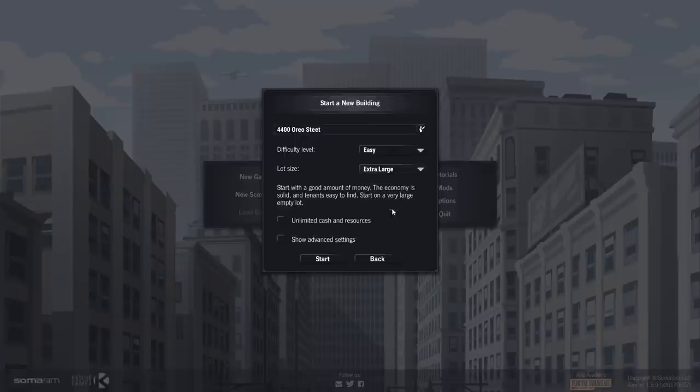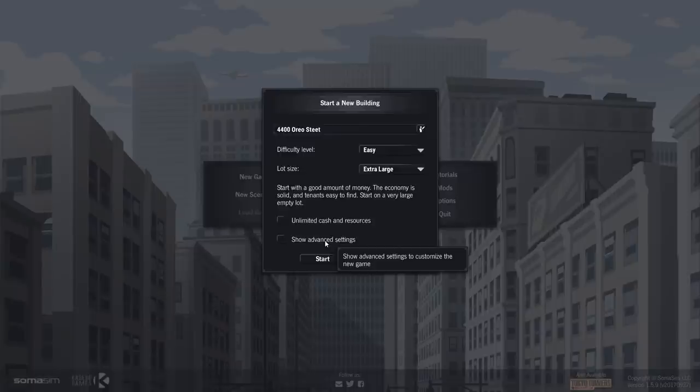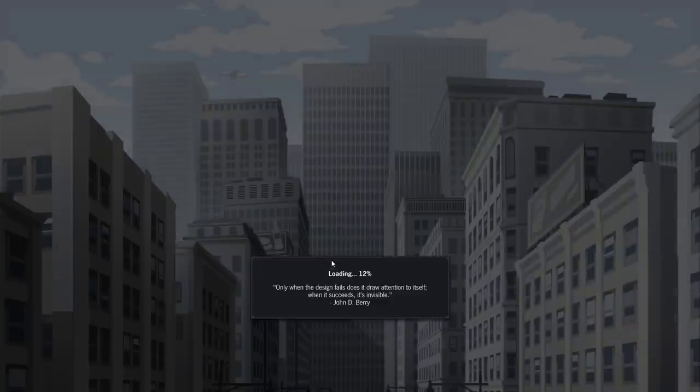Lot size: extra large, why not? Start with a good amount of money, the economy is solid, the tenant is easy to find, start on a very large empty lot. We'll play with cash, I think. Show advanced settings — random events, both positive as well as negative. Random number generation starting point — oh so it uses a seed, that's cool. Let's just start as is.